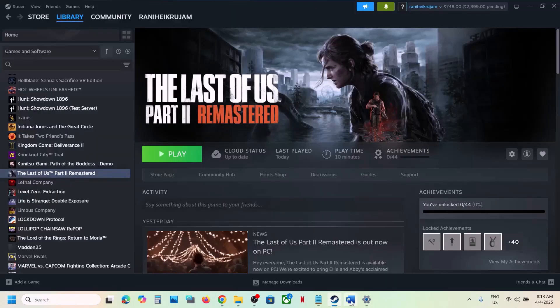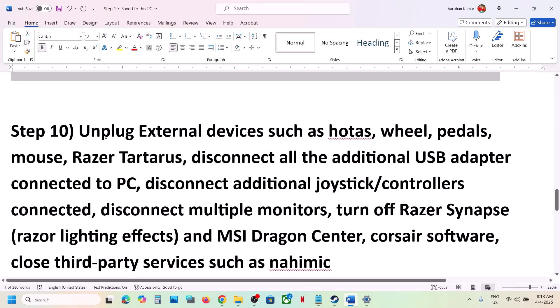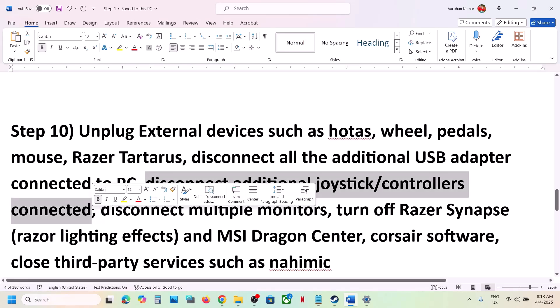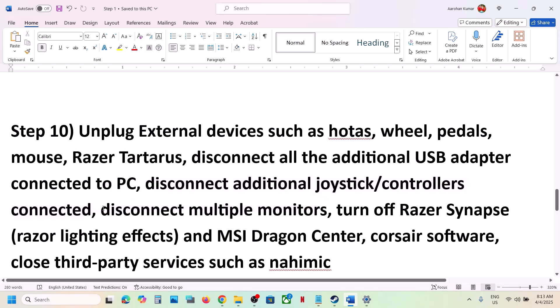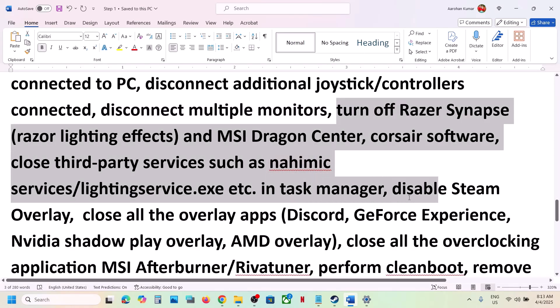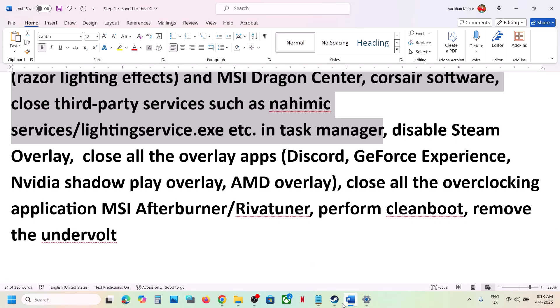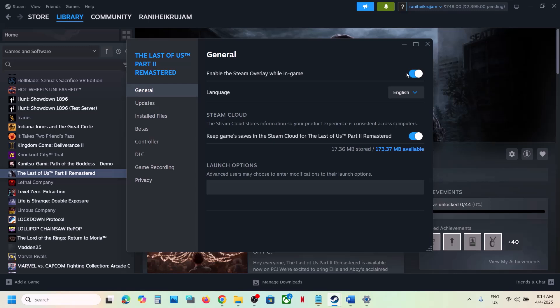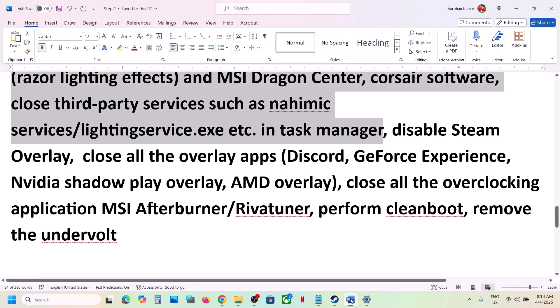The next step is to unplug all external devices. Disconnect any HOTAS, wheel, pedals, USB adapters, extra controllers, USB dongles, and multiple monitors — try launching the game on a single monitor. Close any third-party applications or services. Disable Steam Overlay by going to Steam, right-clicking the game, selecting Properties, going to the General tab, and turning off Enable the Steam Overlay While in Game.